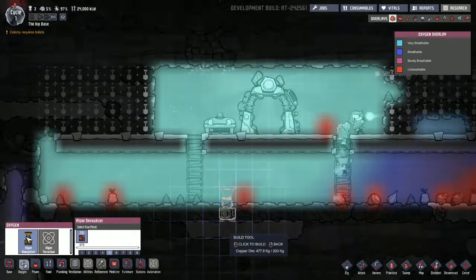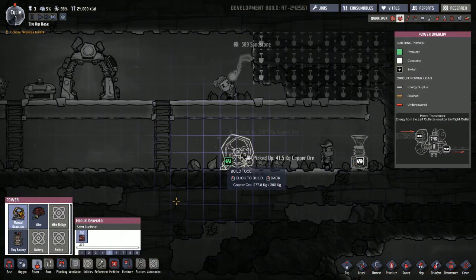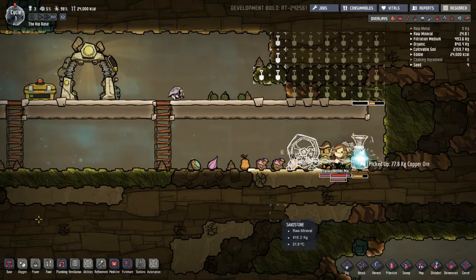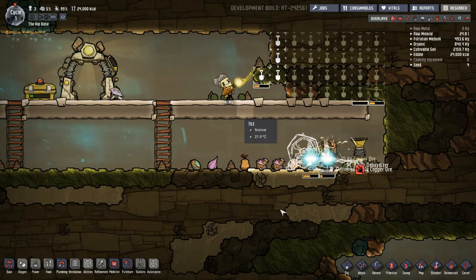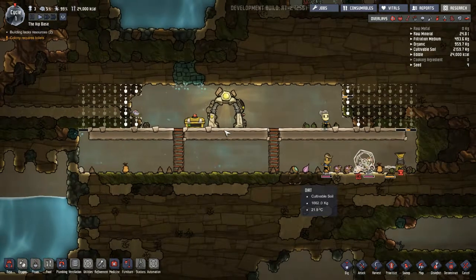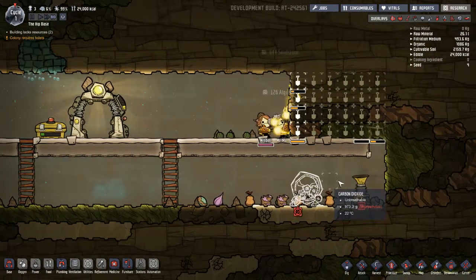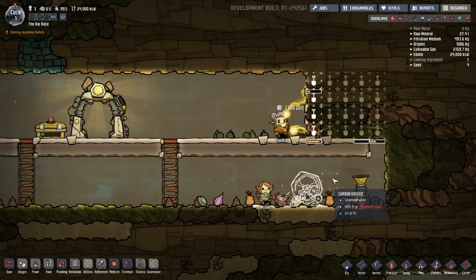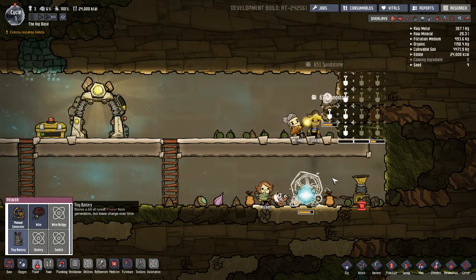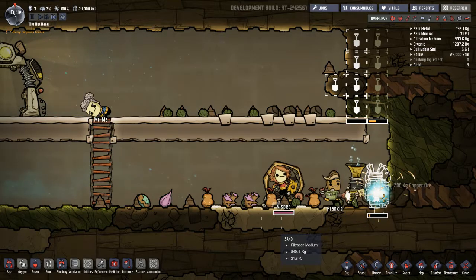I do need oxygen generators. I think I'm going to have the oxygen generator here, and it can be in the same room as the power generators, with a wire connecting them. I don't know why it's lagging — it says it's over 30 fps, but it feels like way less. I'm going to need a battery — one battery should power that.